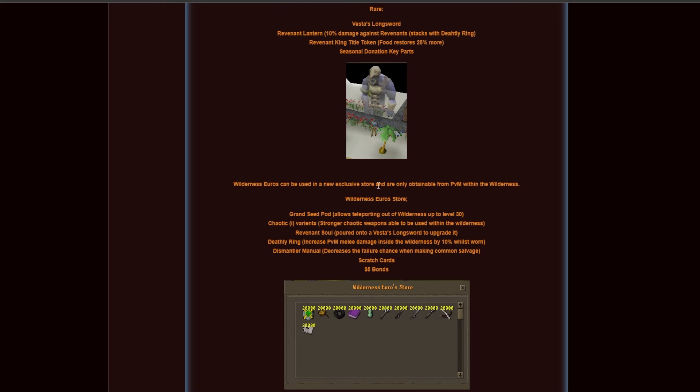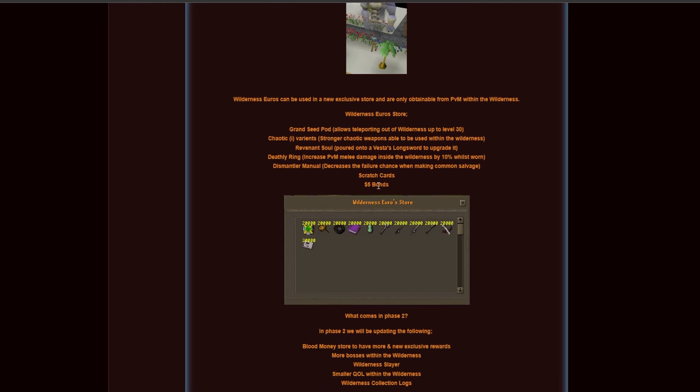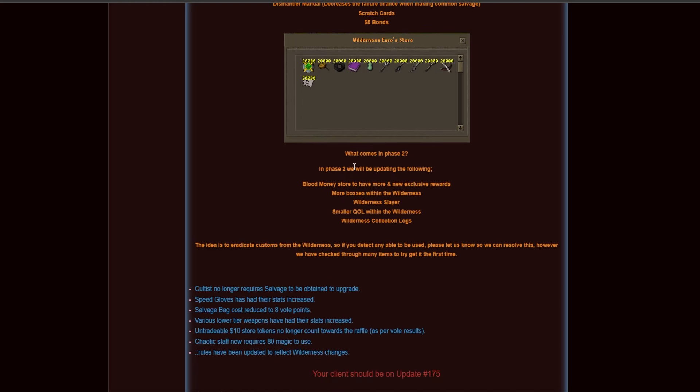Looking ahead to Phase 2: the blood money store will have more exclusive rewards added, there will be more different bosses within the wilderness, wilderness slayer is coming, additional quality of life improvements, and one of the most exciting additions — a wilderness collection log, so you can grind items specifically in the wilderness.